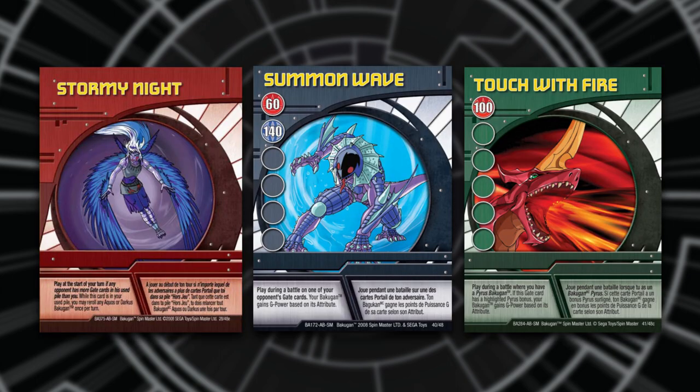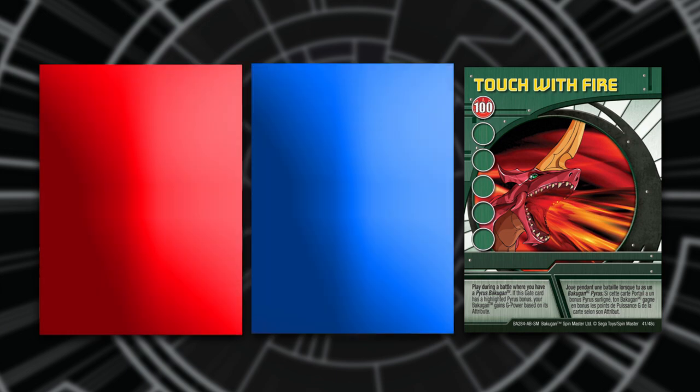And finally, you need 3 ability cards. These are more traditional cards with a paper texture to them. They come in the colors red, blue, and green, so pick one of each. Let's take a closer look at what each of these cards do.